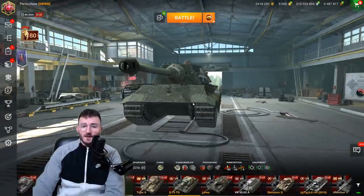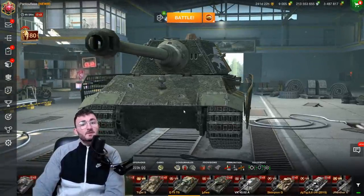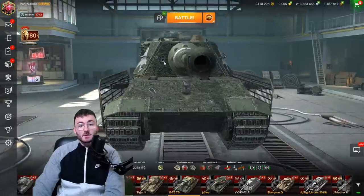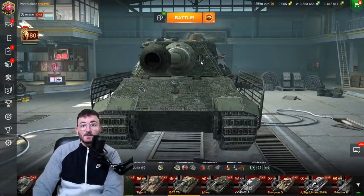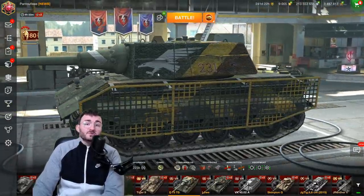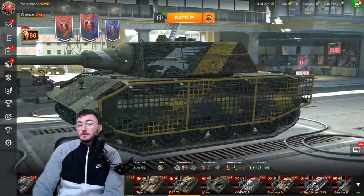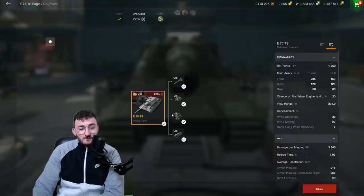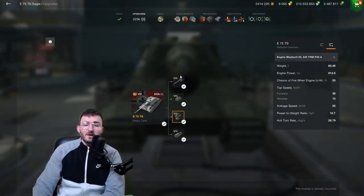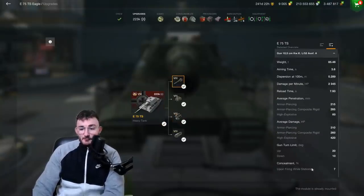For the armor profile overall, the tank has strong armor but 2 weak spots: the first one being the lower part of the hull, and also the sides of your turret. If you are facing an enemy that can penetrate more than 260mm of raw armor, you can still angle it to make it artificially better, but most of the time that won't be the case.